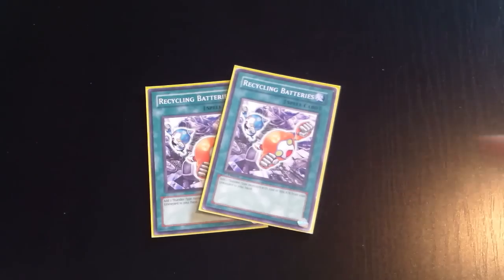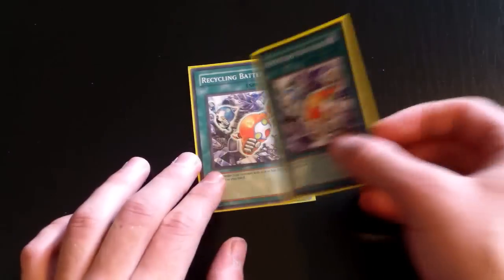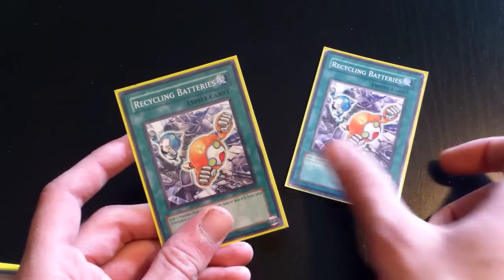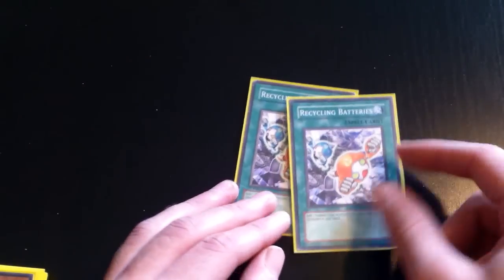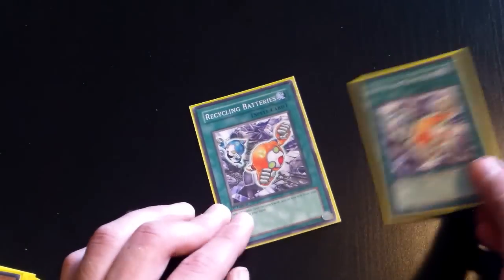For the spell lineup: two Recycling Batteries, a very good card that lets you add two Thunder-type monsters with 1500 or less attack from your graveyard to your hand. Too bad it's not 1600, otherwise you could grab Thunder Seahorses. This card combos with Tragoedia: use Trag's effect to discard a level four Thunder monster, take one of their monsters, activate Recycling Batteries, grab two back, and since you haven't normal summoned yet, normal summon them and go off. I did that combo a few times and won every match.